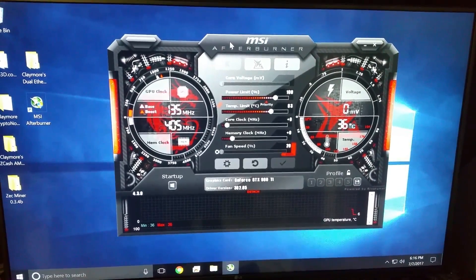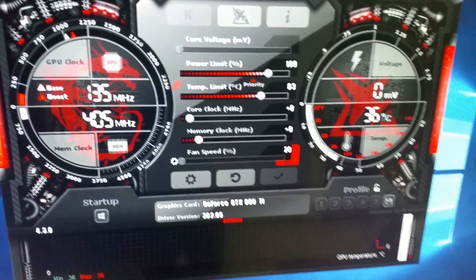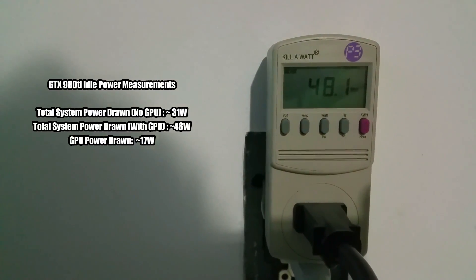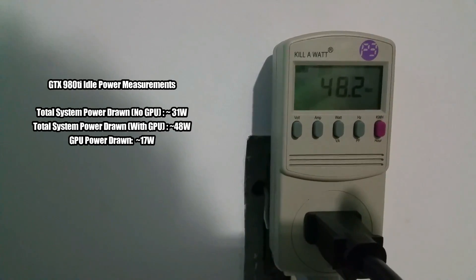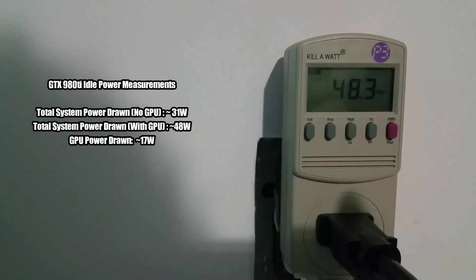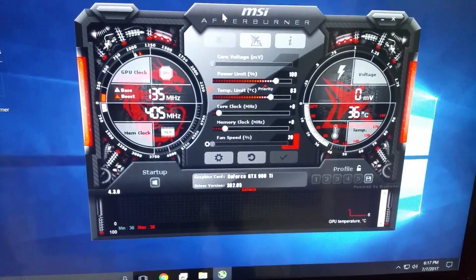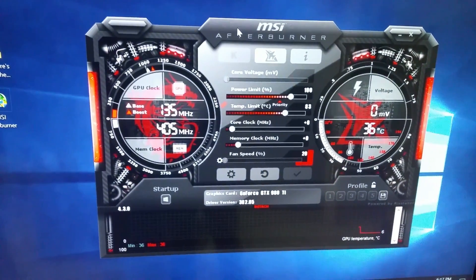Just like the GTX 1080, I have the 980 Ti sitting at stock settings, and right away I can tell it's drawing quite a bit more at idle. The GTX 1080 at idle was pulling around 41 watts, so this is drawing about 17 watts more from the card — compared to the 9 watts the 1080 was drawing. It's not a huge difference, and if you're going to be using it for mining it's never really going to be at idle anyway. But let's see how efficient this thing is.